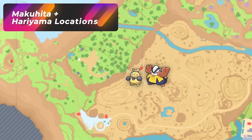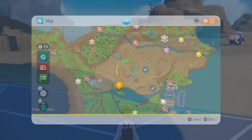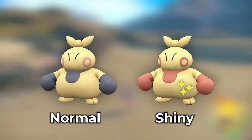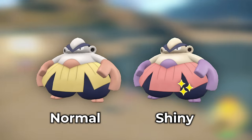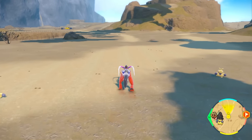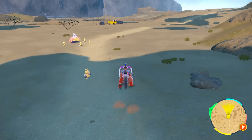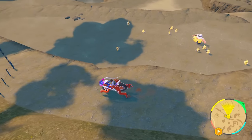If you want a nice and clean, easy Hariyama hunt with Makuhitas, your best bet is coming to the East Province Area 3. This area is going to be full of them. When you have the sandwich on for fighting, it's going to boost them a lot. The shinies for this are going to be really, really obvious: the Makuhitas are going to have red boxing gloves, and the Hariyamas are going to have purple hands. You can just walk around this whole entire area — they spawn everywhere with the fighting encounter.